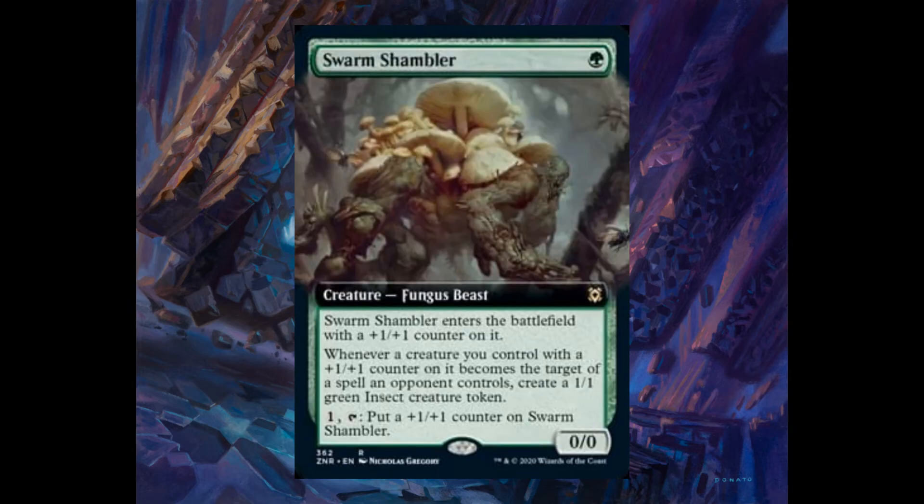Swarm Shambler, one green, 0/0. It enters the battlefield with a plus one plus one counter on it. Whenever a creature you control with a plus one plus one counter on it becomes the target of a spell an opponent controls, you create a 1/1 green insect creature token. For one and tap, put a plus one plus one counter on Swarm Shambler.